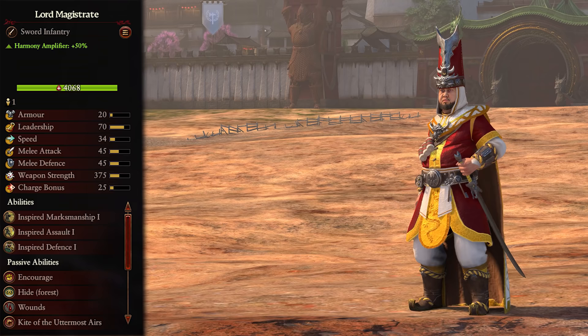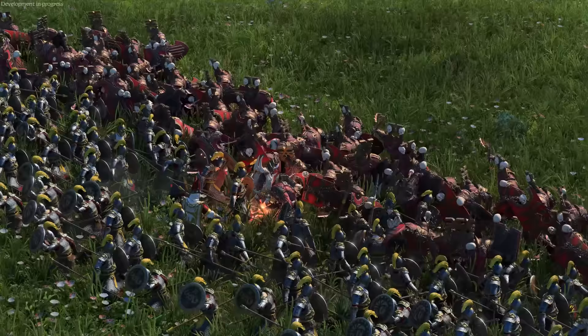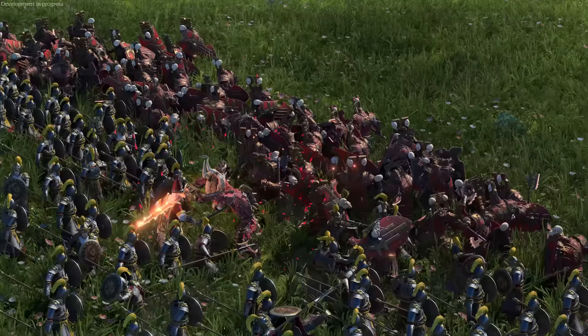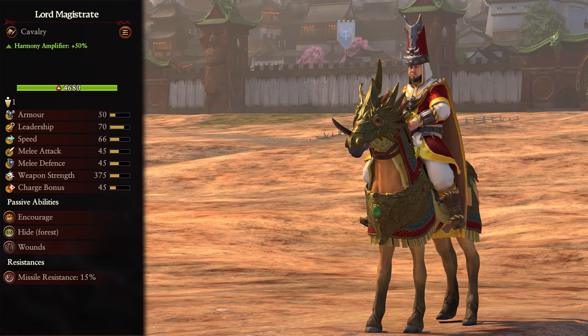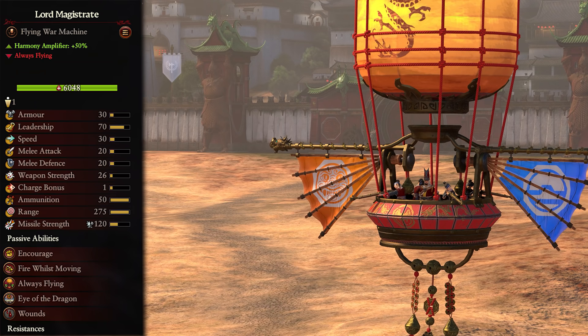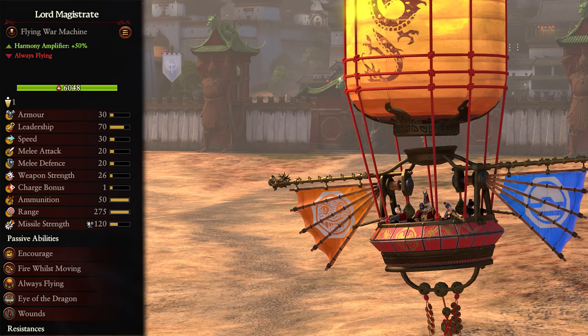Lord Magistrates have literally no attributes and amplify harmony by 50%. These are much more basic lords, with decent melee stats and weapon strength, but surprisingly low armor, meaning they will fall pretty quickly if caught in melee without support. They also don't have any spells, so keep them back against anything with damage. What they do have are inspiring abilities that buff nearby allied units in various powerful ways. The War Horse gives some speed and charge bonus. The Sky Lantern makes them into just that - with more ammo, melee stats, and HP than the standard unit. Keep them safe from enemy fliers and they can deal serious damage over the course of the battle.